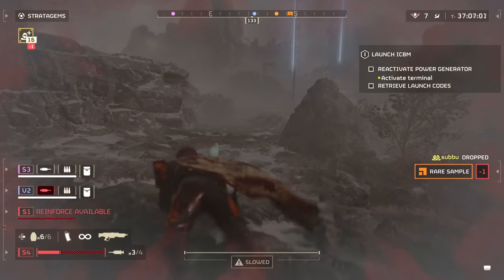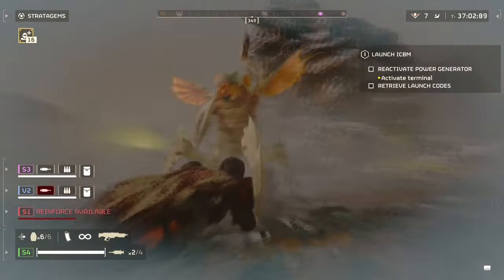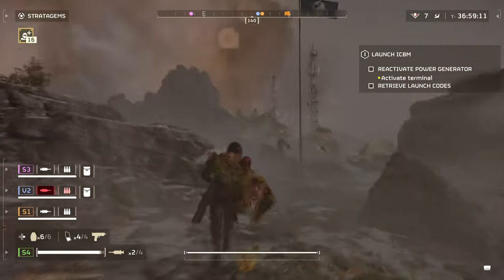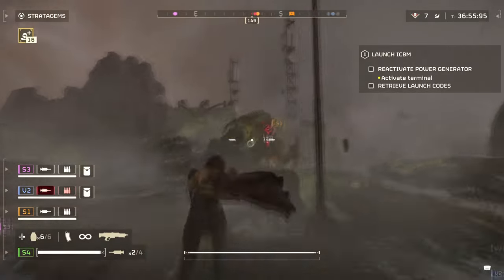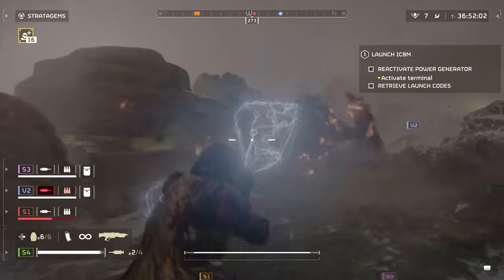You'll be able to get the Arc-12 Blitzer by heading into the Cutting Edge Warbond and buying it for 80 medals. Like always, you need to make sure you have around 1000 super credits to unlock the new Warbond first, which you can easily get by buying more or just playing the game and finding them in the open world.